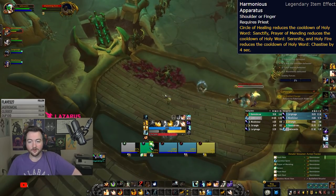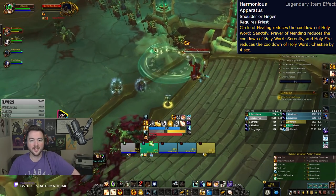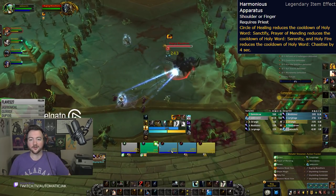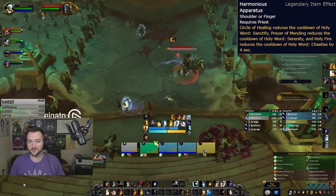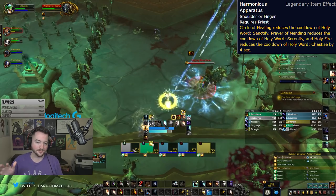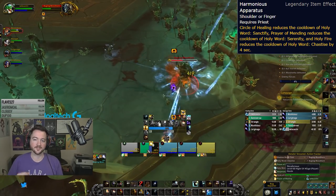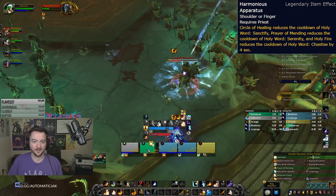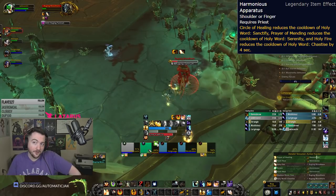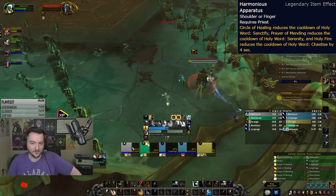In an M+ environment, especially when utilizing a lot of Apotheosis, Harmonious Apparatus provides a much greater level of consistency to your Holy Word acquisition. You're in fewer vulnerable positions during tank spikes, party spikes, and when it comes to Prideful, it spools out a lot of the damage there. It's not crazy obscene amounts of extra healing, but it's the right type of healing when you need it — that's part of what makes this Legendary so powerful. There's another one I think is potentially even more powerful, but very difficult to take advantage of.